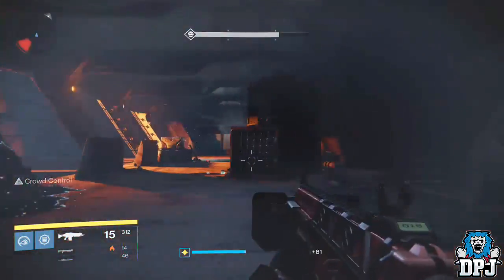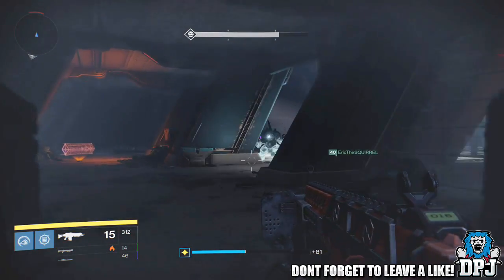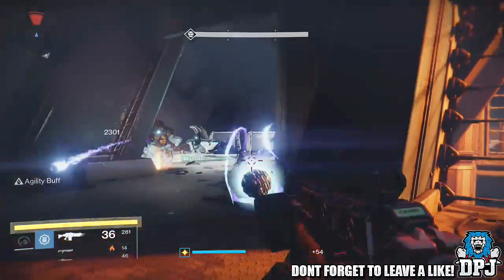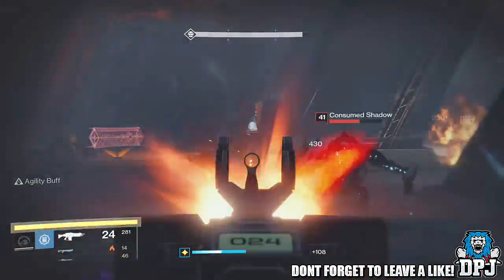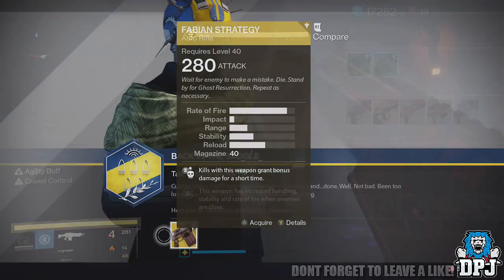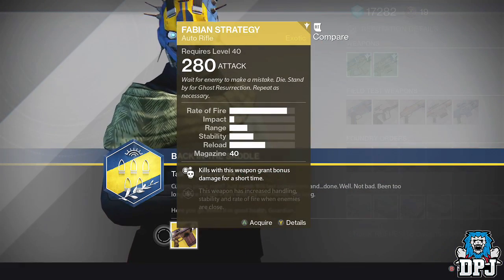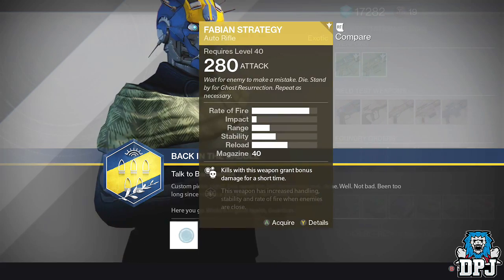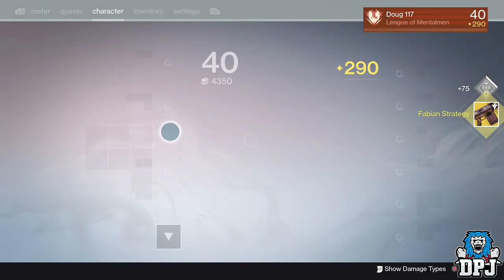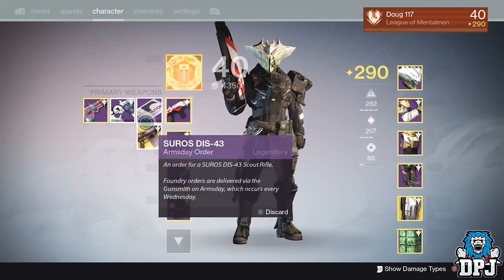Once completed, Banshee gives you another main step which is to dismantle rare or legendary auto rifles. Legendaries count as five, so if you have two old or spare legendary auto rifles lying about, this step can be done in seconds. If you don't have them spare, it will take you a while — I suggest playing Strikes to try and get engram drops. Once this stage is complete, head back to Banshee and collect your reward.